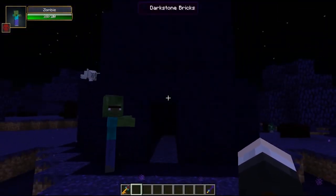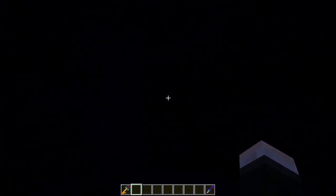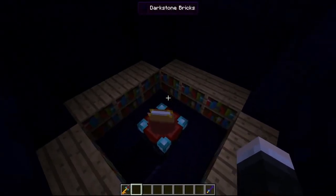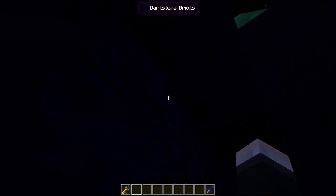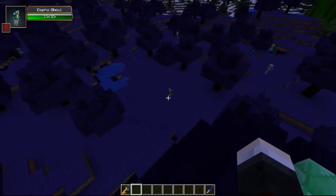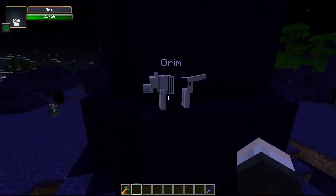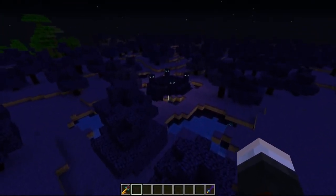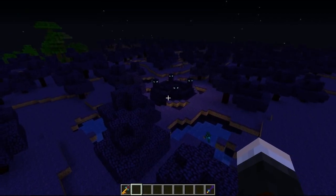Over here we have a very special generated structure with a cool secret within. There are some zombies here — this one's a villager zombie. This is a cool structure made out of dark stone. If you go inside, it looks kind of empty, but if you go upstairs you'll find a fair amount of bookshelves and an enchantment table, which saves you a lot of resources and a couple of diamonds, so you can enchant your stuff on the go. There's also an emerald block on the roof.